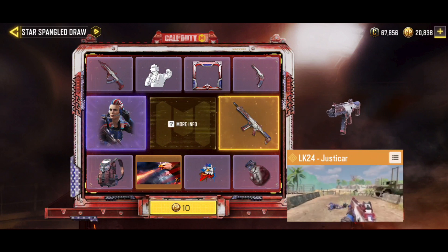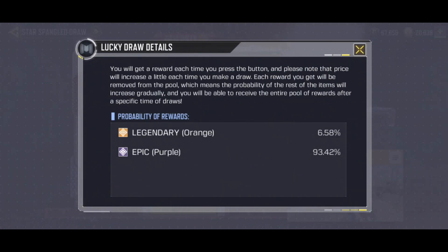Sebelum kita mulai Gacha Lucky Draw, kita coba lihat untuk persentase kemungkinannya. Legendary ada dua item ya guys, ini 6.58% - ini Calling Card dan hadiah utamanya si LK24. Kemungkinan besar untuk senjatanya itu di angka 0-sekian persen, dan akan sangat-sangat sulit mendapatkan kesempatan yang sama seperti yang dulu saya pernah dapatkan di kesempatan pertama kali Gacha Lucky Draw, yaitu senjata Type 25. Bagi kalian yang belum nonton videonya bisa klik di pojok kanan atas.